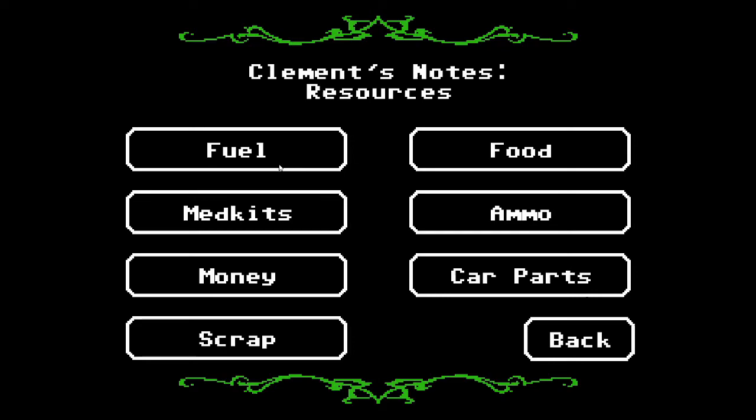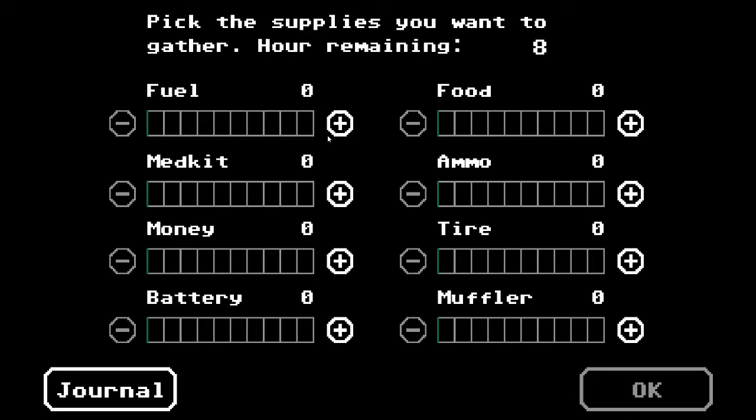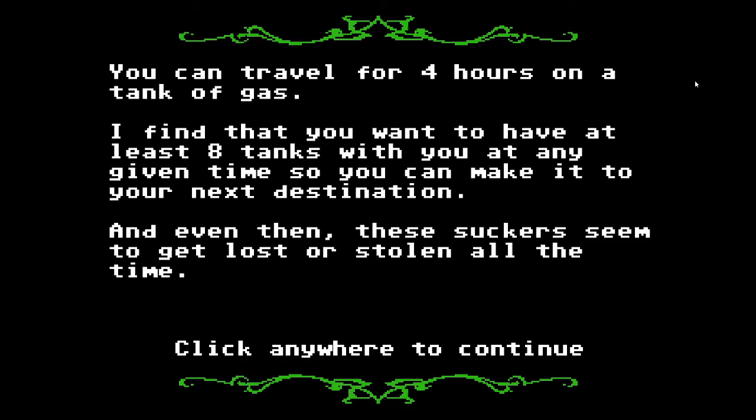Clements gives us a journal which has various bits of information on how to survive the nastiness around — which is pretty good. This gives you clues and tips about how all the resources in the game work. So: fuel is used for travelling — four hours on a tank of gas. It's good to remember these numbers and memorise them for quick reference, because your supplies can change pretty damn quickly.